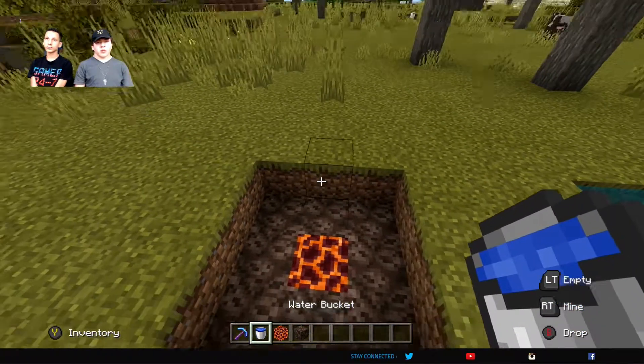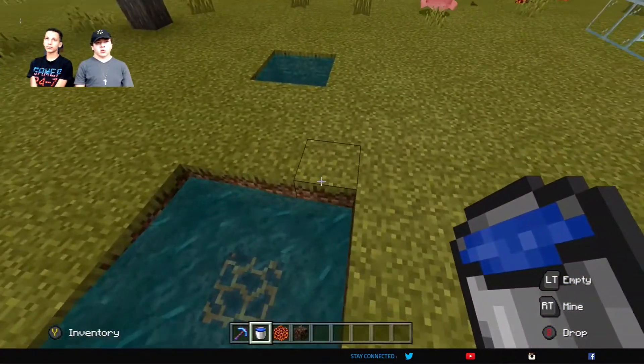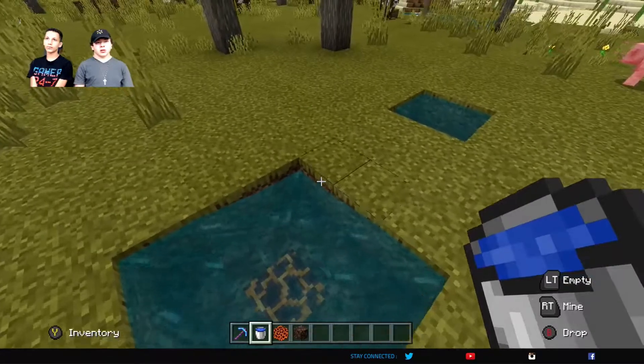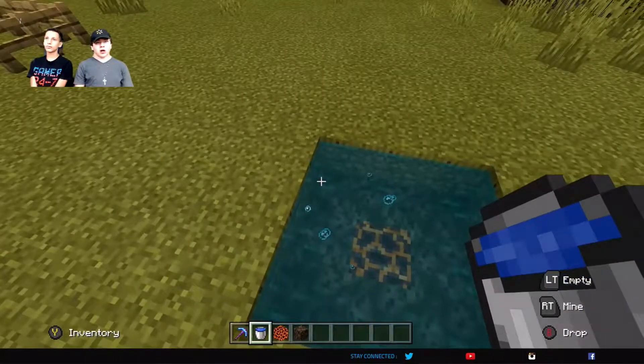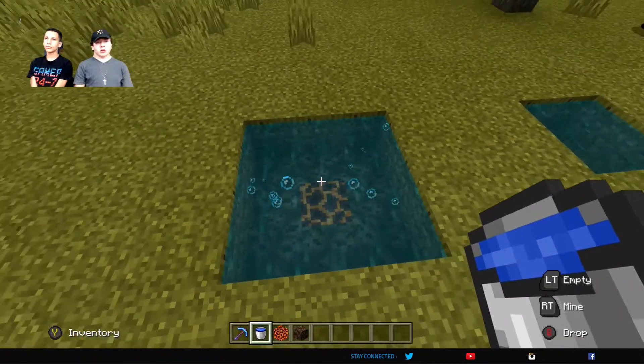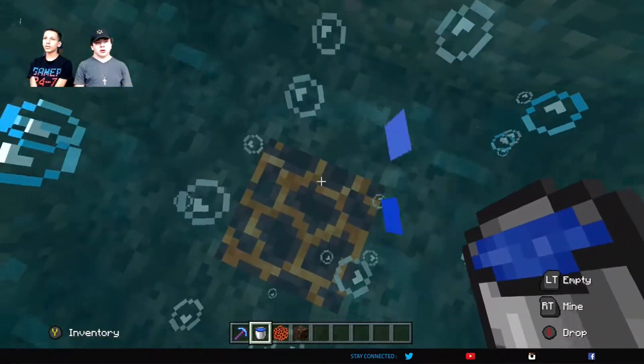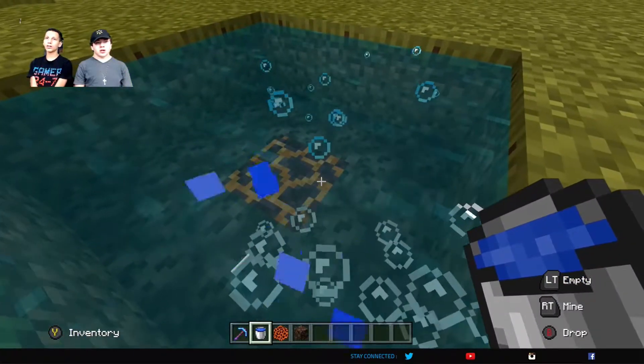And I just add a little bit of a magma block to make it look like it's being heated. And then you just wanna fill it in — just go water in there. Now it's an infinity pool. It's got bubbles to make it look like it's hot. And if you go in it, it should bob you up and down.